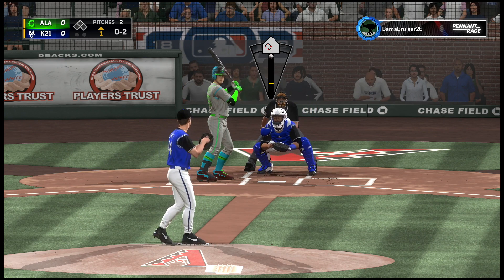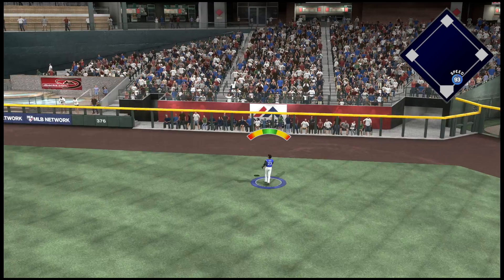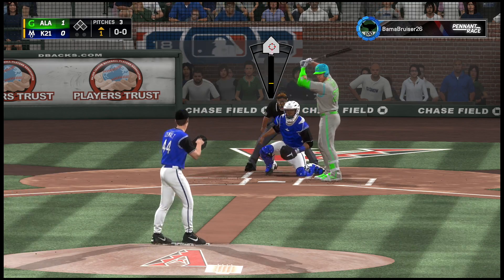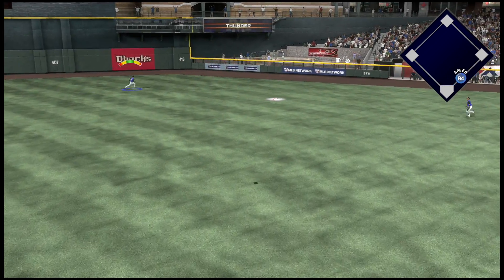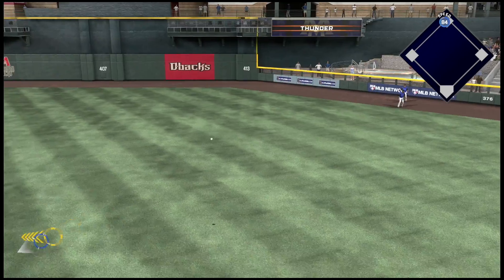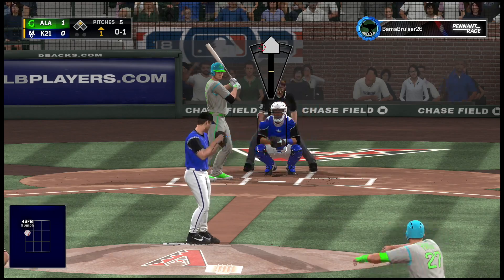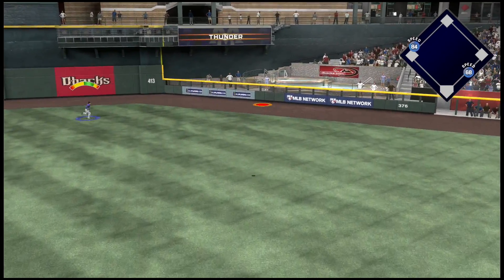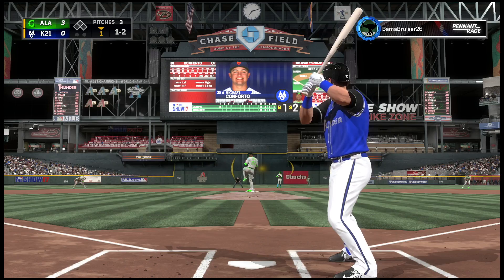Top of the first inning with Roy Oswald making his debut. The first batter goes deep into right field - a solo shot. We go down one to nothing early on. That brings up Trout and he lines one into the outfield into the gap, going to the warning track - Trout ends up with a double. Already off to a poor start. That brings up Seager and he lines a two-run home run. Down three to nothing going to the bottom of the first.